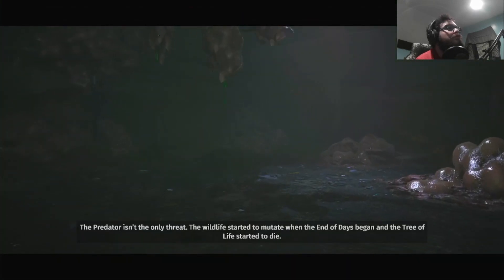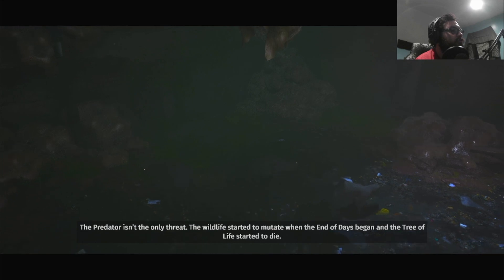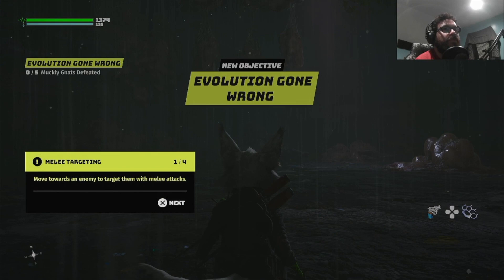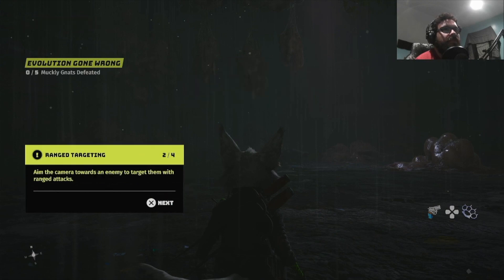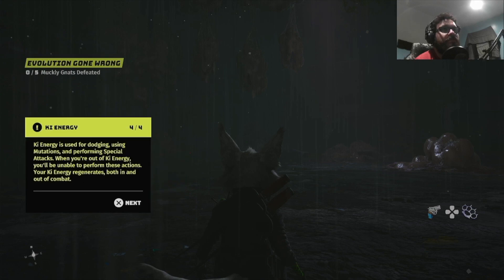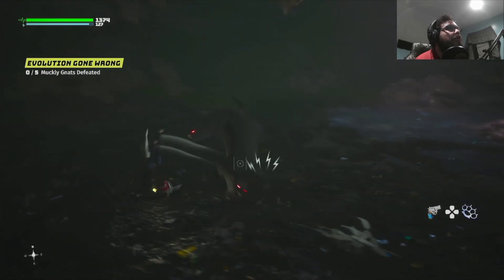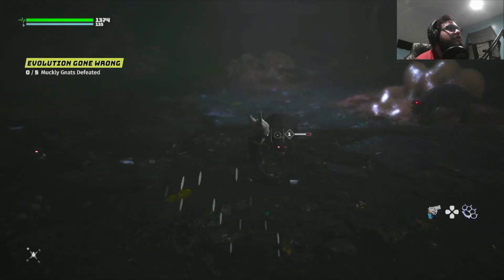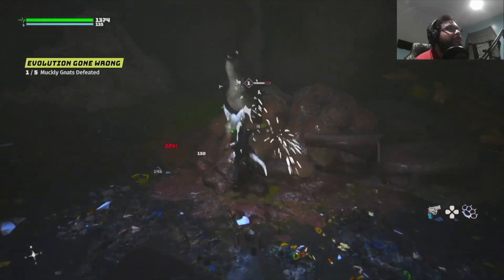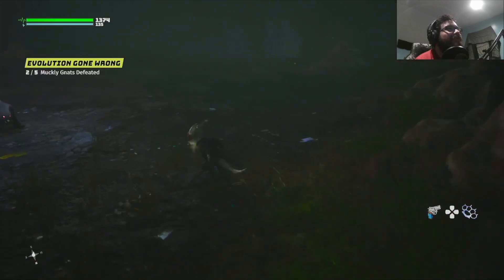"The predator isn't the only threat — the wildlife started to mutate when the end of days began and the tree of life started to die." So this game kind of gives you no audio. Move toward an enemy to target them in melee attacks, aim the camera toward an enemy to target them with range attacks, reload your weapon press R1, key energy is used for dodging, mutations, special, whatever. Only about a third of my actions actually result in any sort of noise.